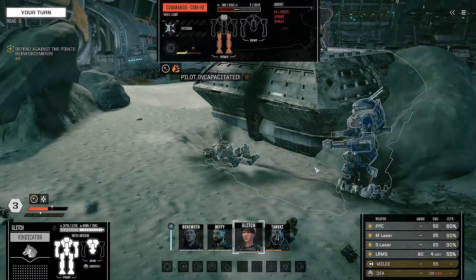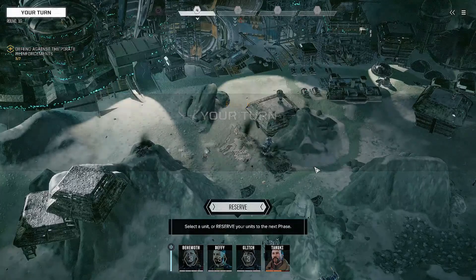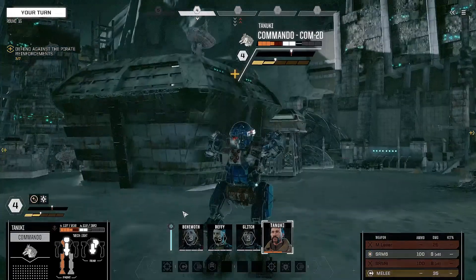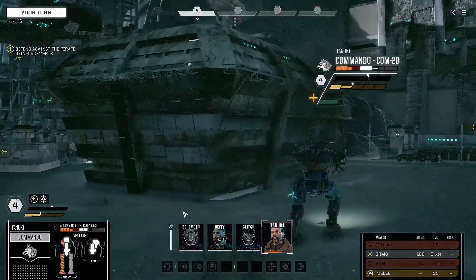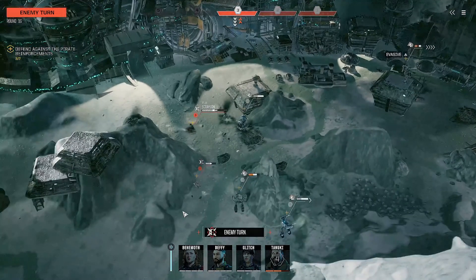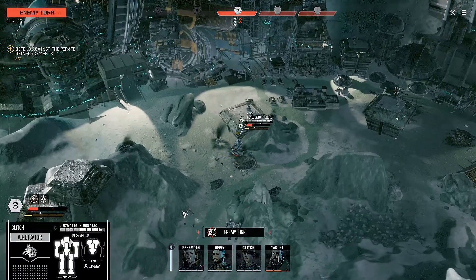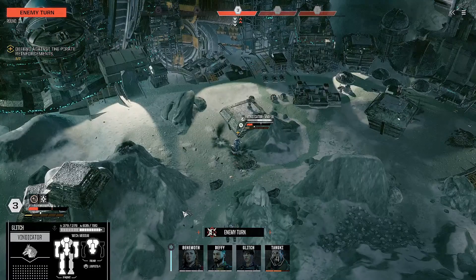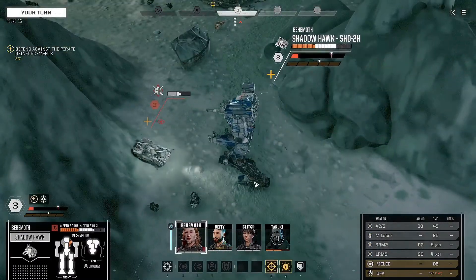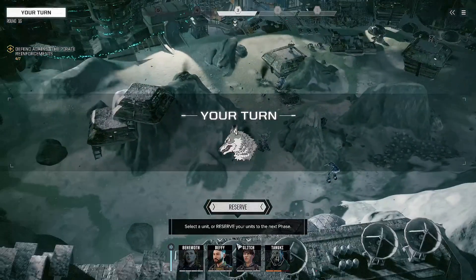Tanuki, sprint just behind these boxes. Pretty much beat up now. Scorpion — we need to destroy four more targets apparently. Should be able to deal with these guys now. These drones take extra damage from melee, so you don't have to waste any armor on them.